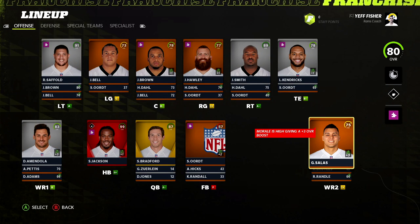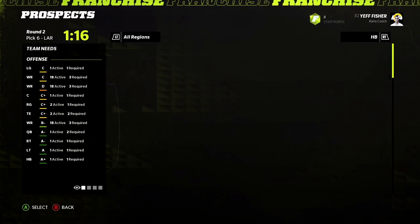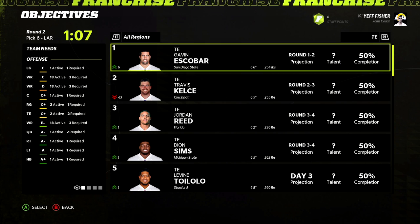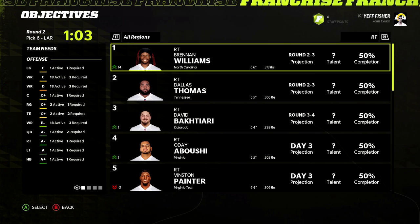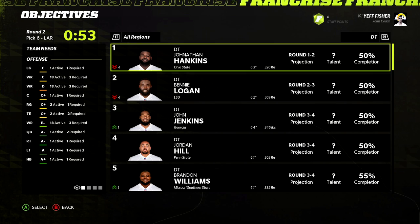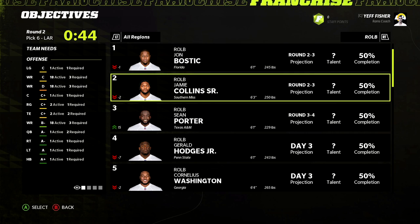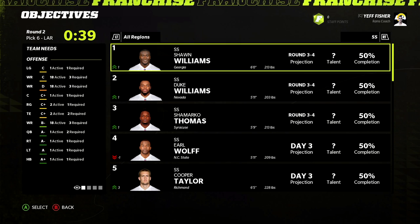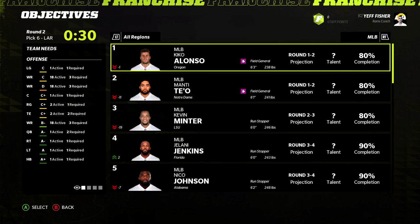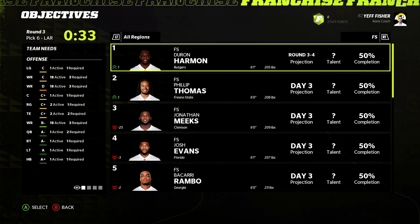The 2013 draft and we still don't have a first round selection — phenomenal job Rams. We have so many needs: outside linebacker, D-tackle, corner two and three, free safety, and arguably wide receiver two. Looking through the draft, Bobby Trees showed up, Trey Hendricks would be nice for pass rush. At linebacker we have Kiko Alonso and Jamie Collins in the second day. We go with Kiko Alonso — he'll be our starting right outside linebacker.